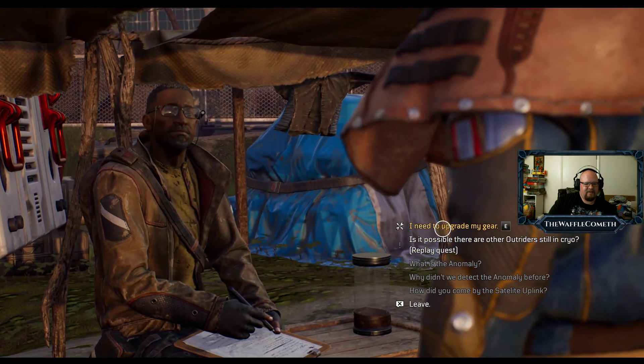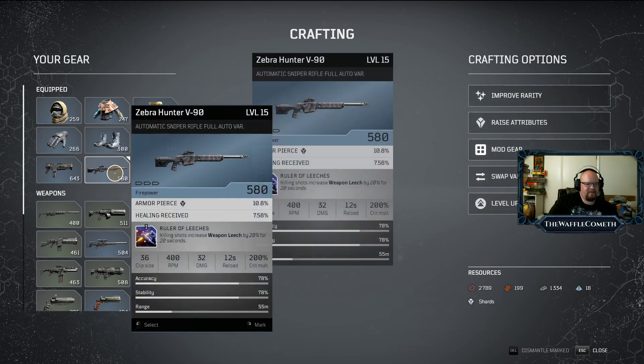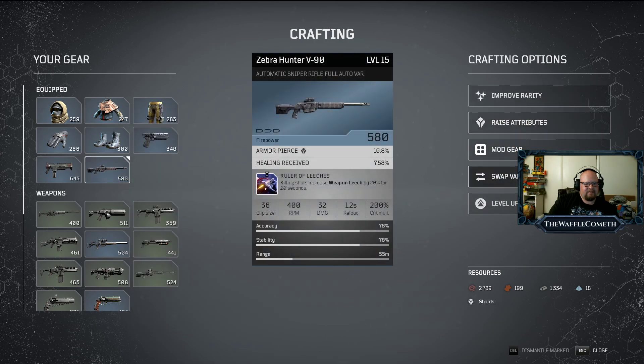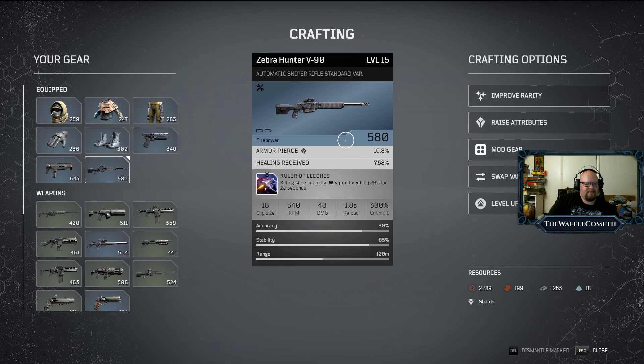Let me upgrade this — swap variant. Let's go to the standard variant. That helped increase the accuracy. Raise attributes — can I do that yet? Nope, I don't have any shards.